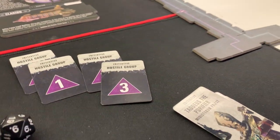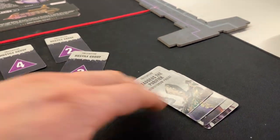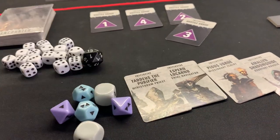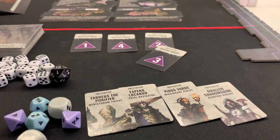To our right we have our initiative cards — one for each hostile group and one for each of our characters. These will be used to define who goes first and who goes last in the initiative track.